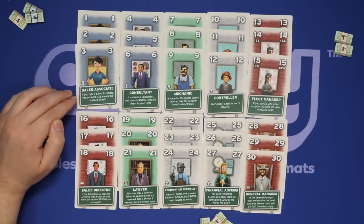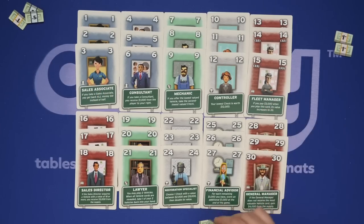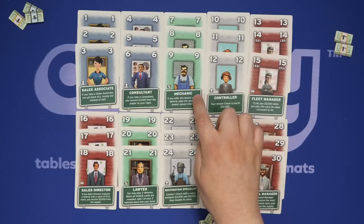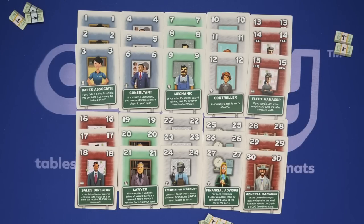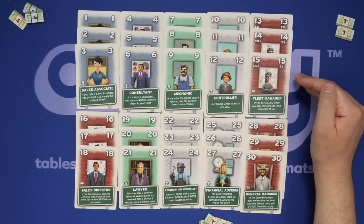Numbers 1 through 3 are the worst cards. If you win one in an auction, you take all of your money back instead of half. The Consultant allows you to take $1,000 from the player to your right. The Mechanic you hold onto until the car card reveal — if you have the lowest one, you get the second lowest check instead of the lowest. The Controller makes your lowest check at end of game worth 10, 11, or 12. The Fleet Manager: if you pay $3,000 when competing for cars, you can upgrade a card — 13 becomes 31, 14 becomes 32, or 15 becomes 33.